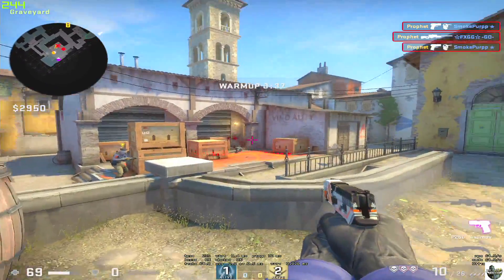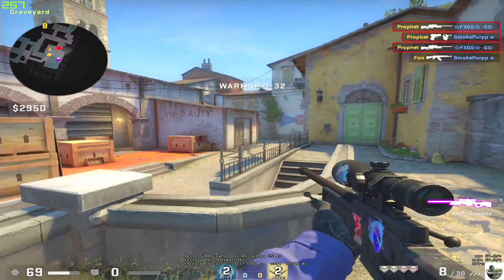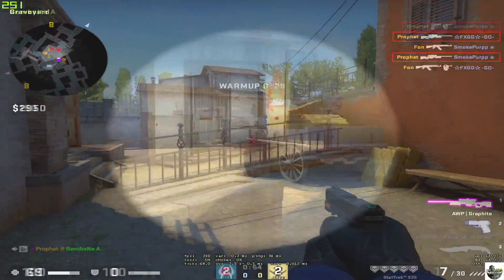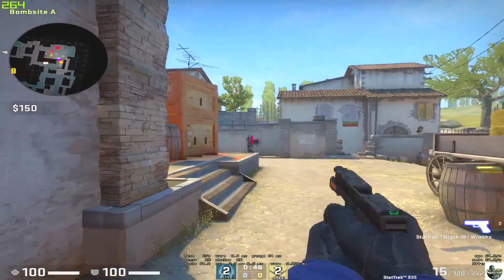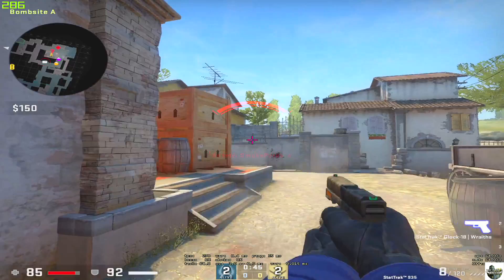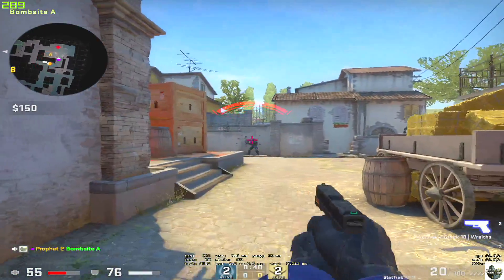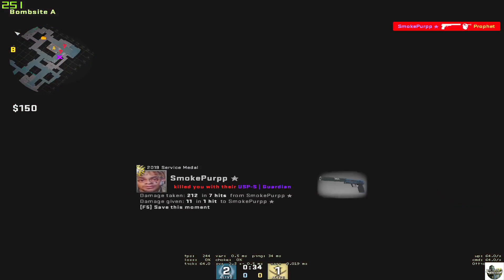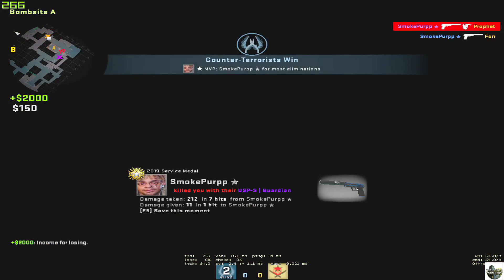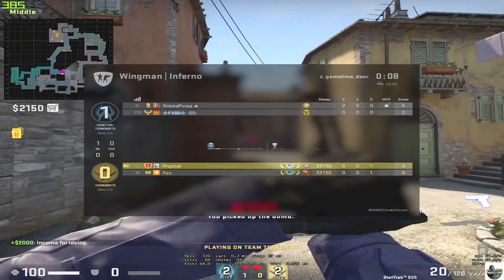Playing through the first rounds on D-Inferno Wingman with the new settings. There are some close calls — 16 health on one side. Going around, trying different approaches. I kind of thought I'd just go in there and one-tap everyone in the face because of the new settings, but you're probably gonna have to get used to it. After all, I've been using that weird, laggy CSGO raw input for the last couple of years now.